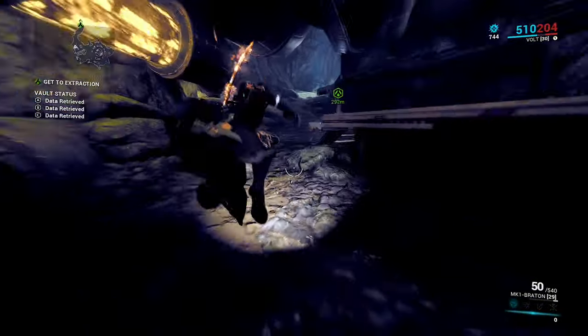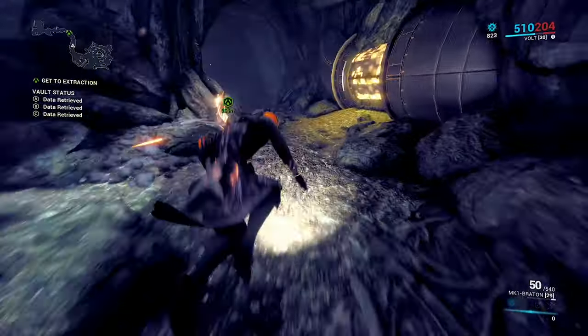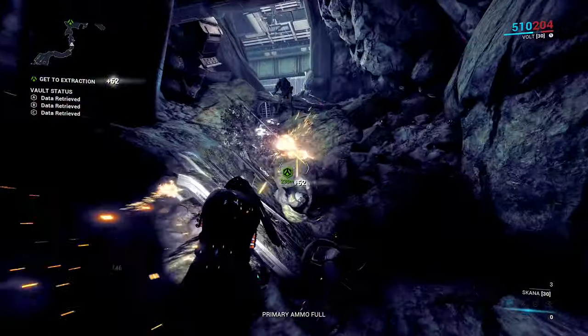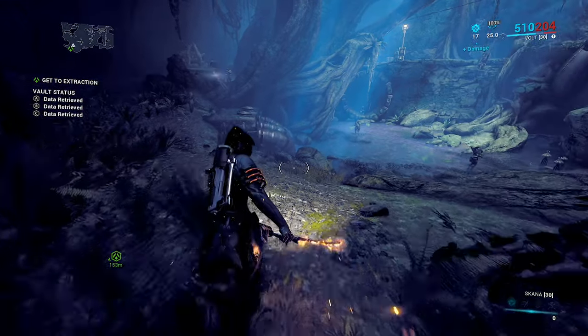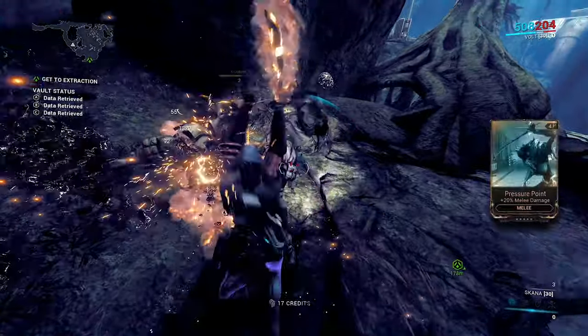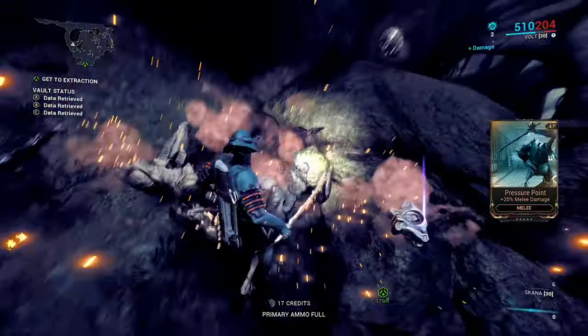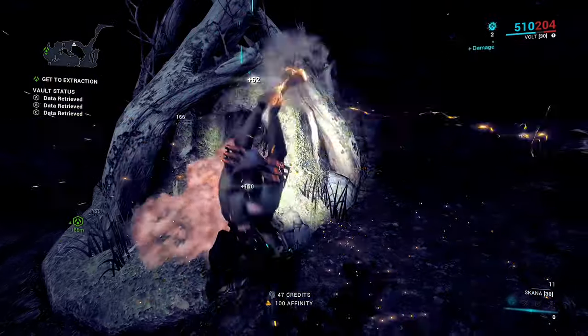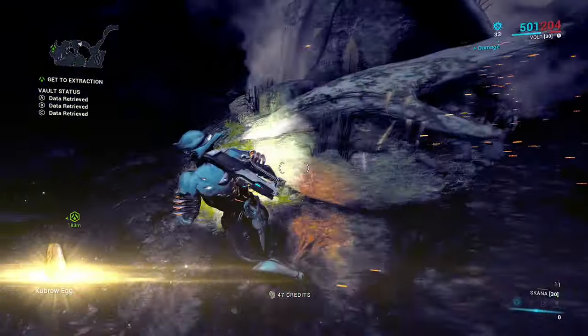Now it's time to extract. As we're going around there are other things we need to be keeping an eye out for. You see these dogs with red eyes? We actually want to attack and kill these because they will drop companion mods. We also want to attack and destroy the nest, which has a chance of dropping an egg.